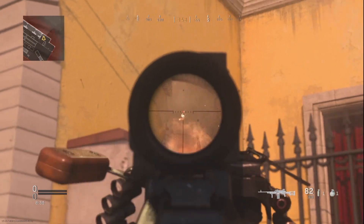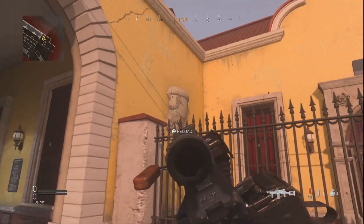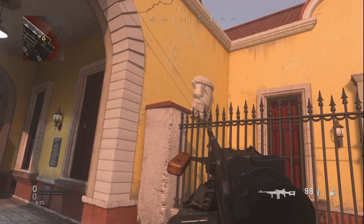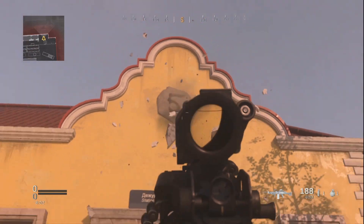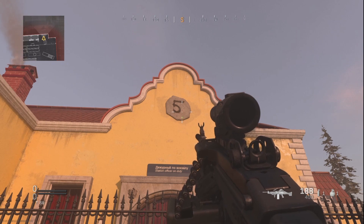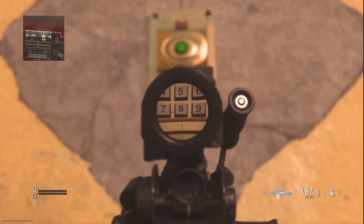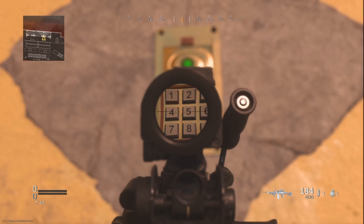Now entering the code on the keypad: the next number, then four, then the last one, five, eight, two, nine, four, five.